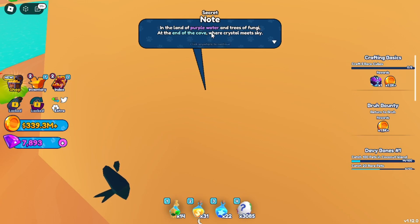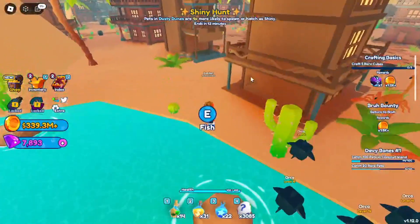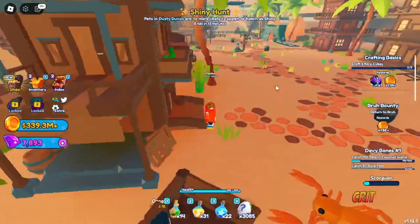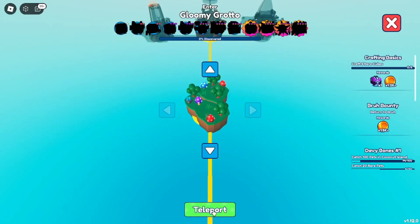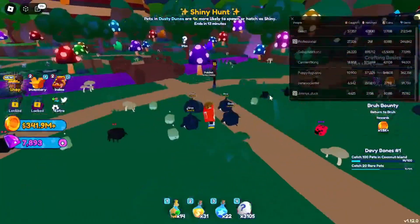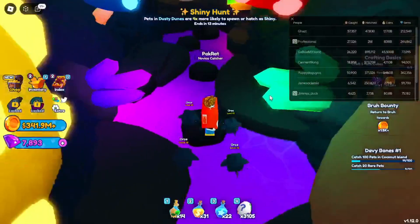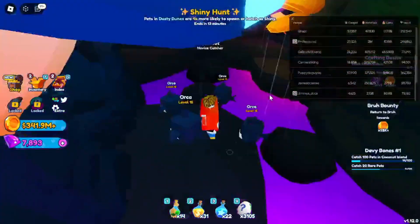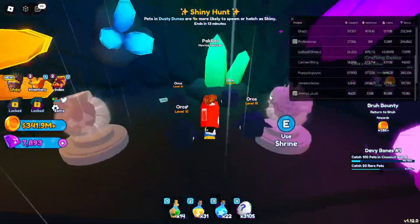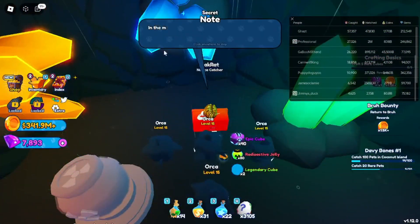The clue says: in the land of purple water, at the end of the cave where a crystal meets sky. Head back to the teleporter and go to Gloomy Grotto. Go into the secret waterfall — just don't fail the parkour, because you will die from the poisonous water. Right beside the shrines, you'll find yet another clue.